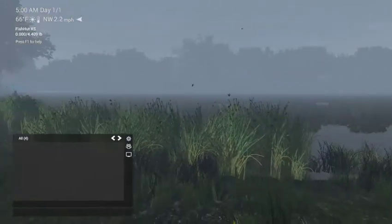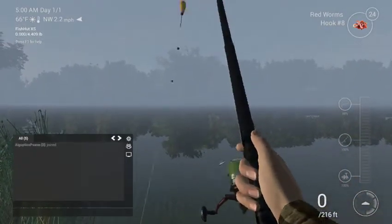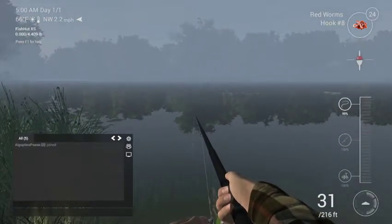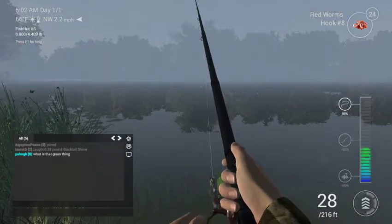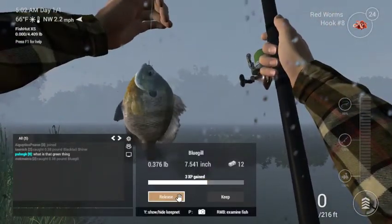How do I type? No idea. Something's tugging, guys. Might catch something here. And we got a bluegill. We're going to release it.